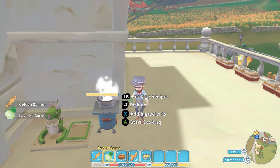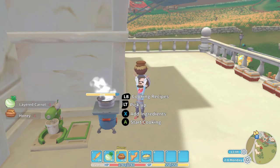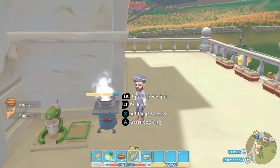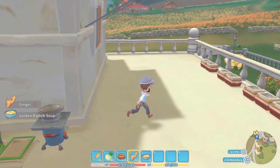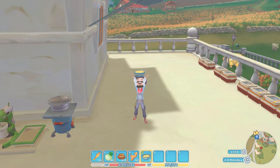Let's quickly do that one more time. The golden salmon goes in, the layered carrot goes in, the honey goes in, and of course the ginger goes in. Press the A button to start cooking and out pops the golden radish soup.